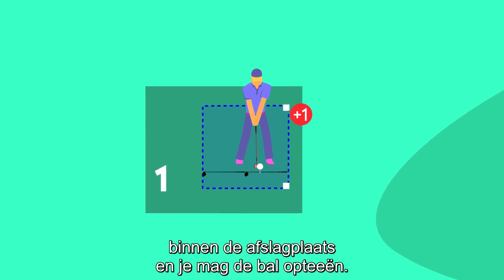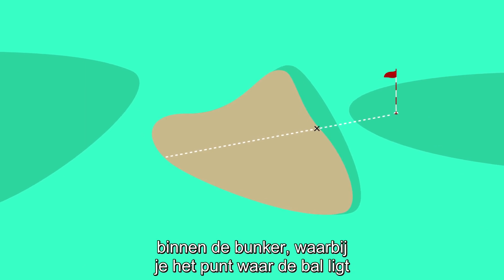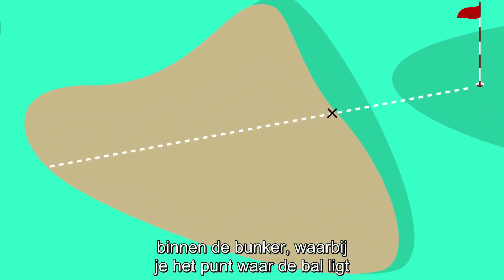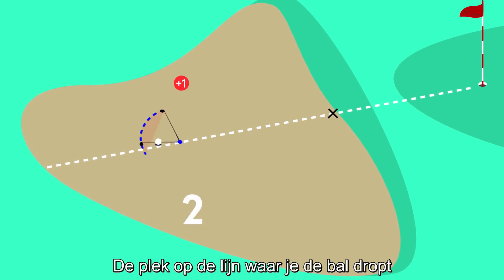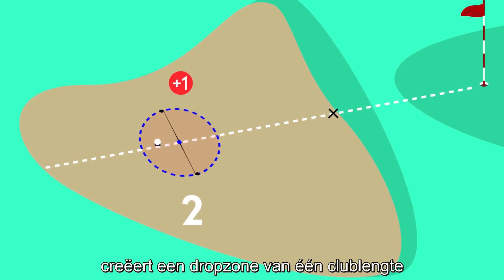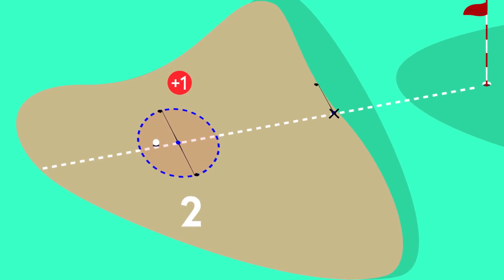Option two allows you to drop back on the line inside the bunker, keeping the point where the ball lies between you and the hole. The spot on the line where you drop the ball creates a one club length relief area, and the ball must come to rest within that relief area.